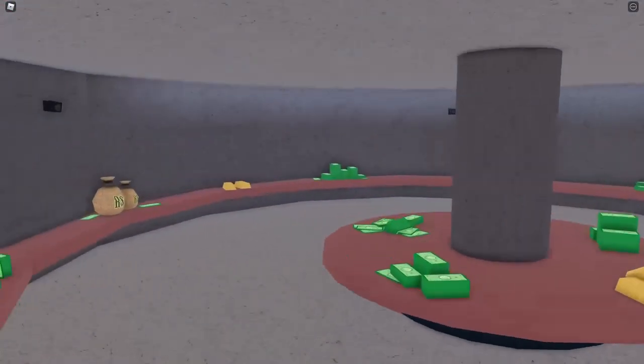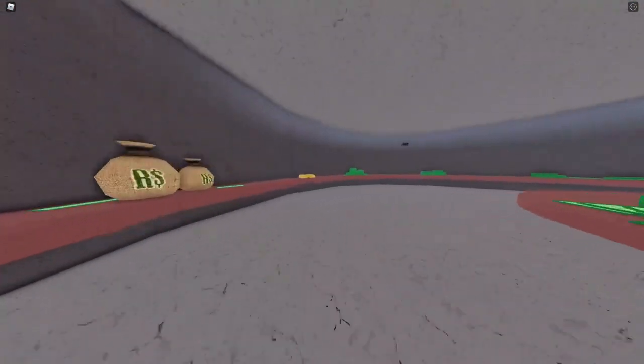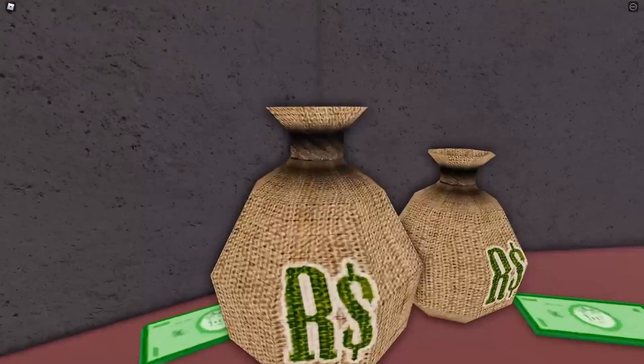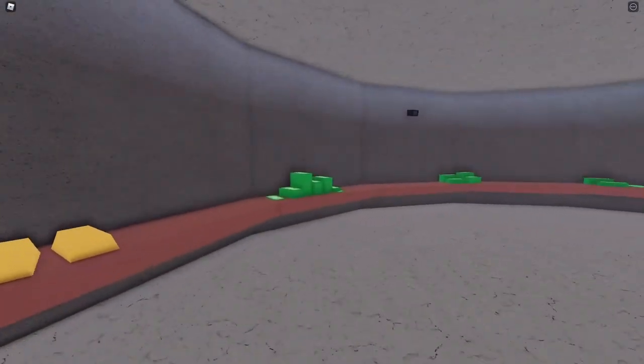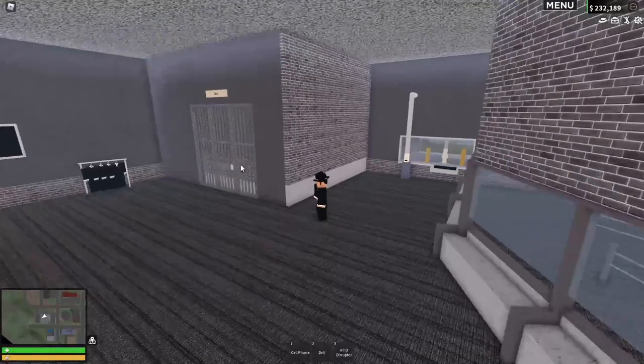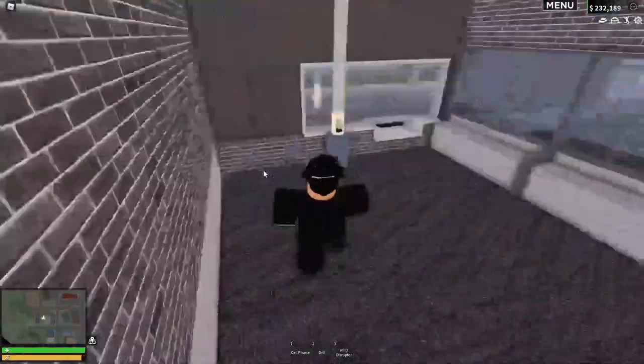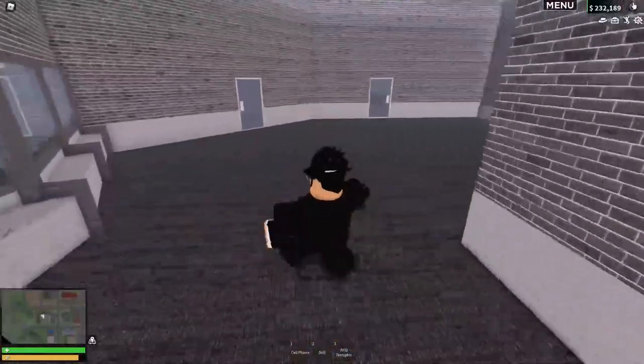We've got the vault — let's see what's inside. Money and gold bars! They added Robux bags and cash in here, so this is pretty cool. But I want to rob it now. They also added a drive-through.